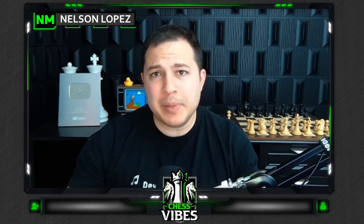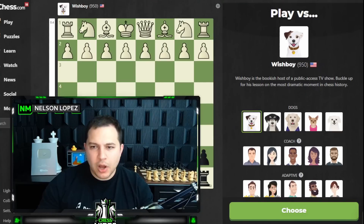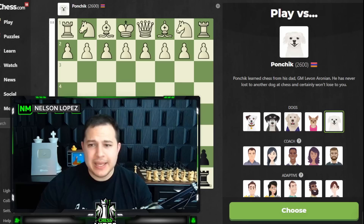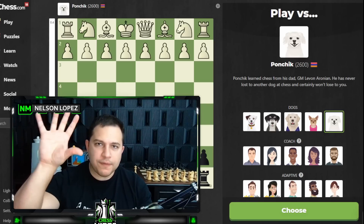Today I'll be playing Gotham Chess's dog — Levy Rozman's dog — in a game of chess. But not just his dog: five dogs total that chess.com has added to the bot section. You can see them here: Wish Boy, Benji (that's Gotham Chess's dog), Buddy Buckets, Pinky, and Ponchick, with a rating of 2600. There's a link in the description if you'd like to play these dogs yourself.